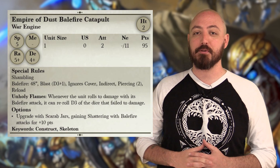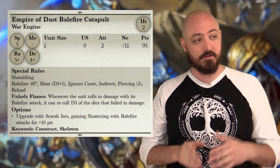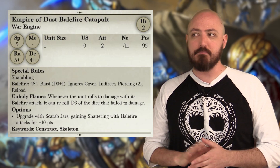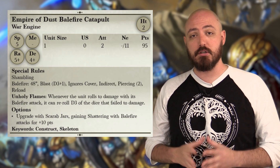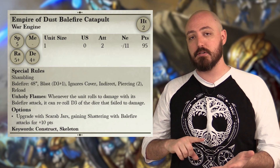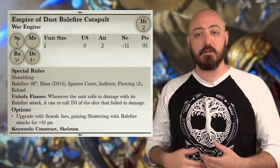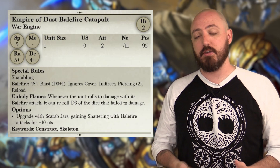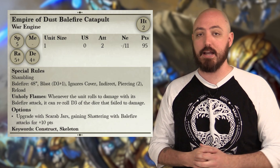War Engines are one of the unit types that have seen significant changes in 3rd Edition, so let's take a look at the Empire of Dust Balefire Catapult. This unit now has two attacks in its profile, so it's not just a one-and-done shot unit — it might make you think you could take just one instead of three every time. We've also introduced two possible upgrades: one stocked in the profile to re-roll failed damage rolls, and a purchasable upgrade that makes attacks much more devastating when they actually hit.